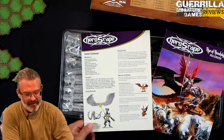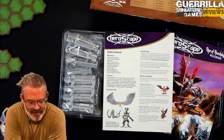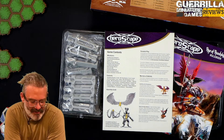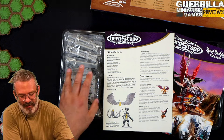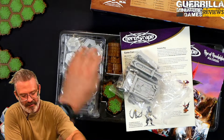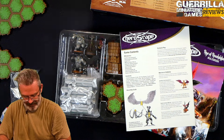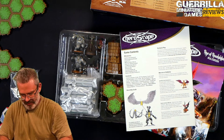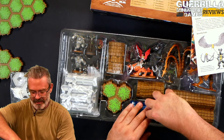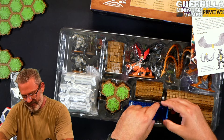You get 24 hexes of six grass and two rock individuals, some seven-hex pieces with four grass, two rock, and two sand; three-hex pieces with two grass, one rock, one sand; and 16 two-hex pieces that are six grass. Two wall ruin pieces, four small thin wall pieces, eight single wall connectors. The water terrain is actually done in a clear resin, which gives a really cool sparkly effect on it.